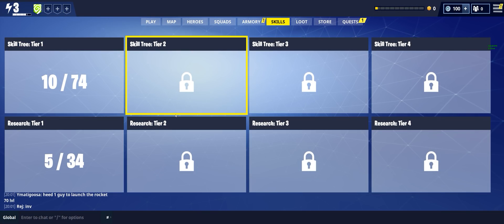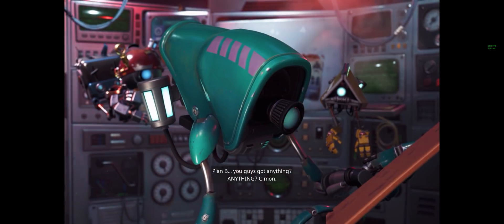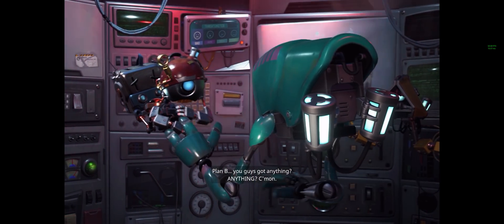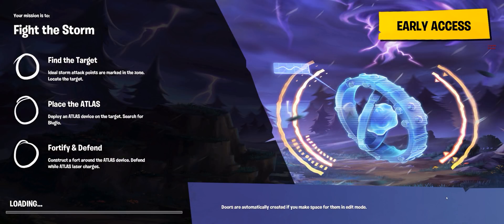Menus use the entire screen space nicely, stretching the background image to fill the screen, which I support over black bars. Cutscenes are 16x9 with black bars at 21x9 — good to see no stretching there. And lastly, loading screens use the entire screen space by stretching, which is of course better than black bars.